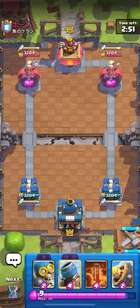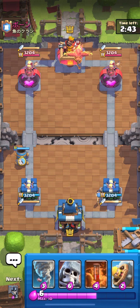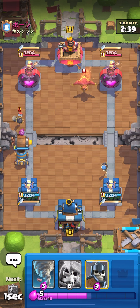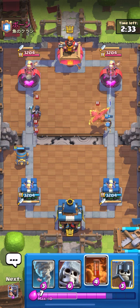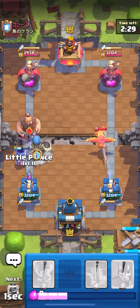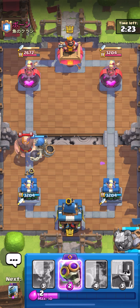In this video I'm going to show you an anti-beatdown deck that I made. I'm playing Giant Skeleton because it's so much easier to counter the Dutch Star with it. It also works as a tank that I can use in giant pushes, and once the Giant Skeleton dies I'm going to tornado everything.